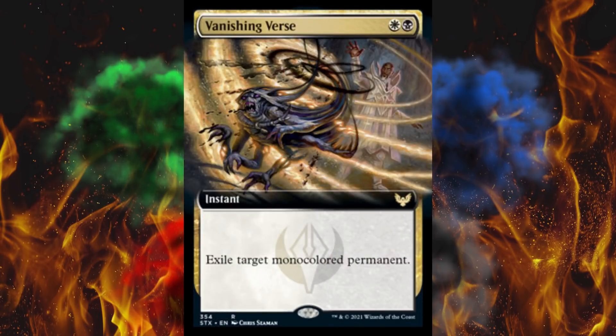Next up, Vanishing Verse. There are famous black-white cheap removal spells — Vindicate and the one that deals 3 damage — and this one's a 2-cost instant. Exile target mono-colored permanent. I hate to say it, but Go for the Throat is still better, so you ain't gonna see this in Modern. Although, this is exile instead of destroy. Even in a two-color deck, a lot of the permanents are gonna be one-color. So this is pretty good.